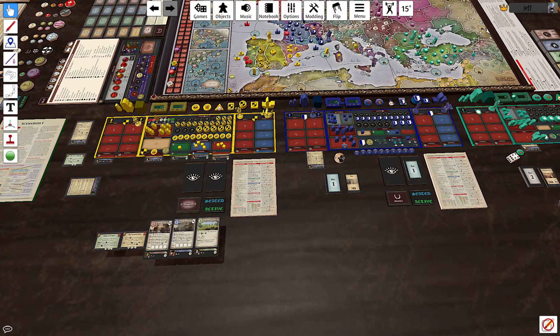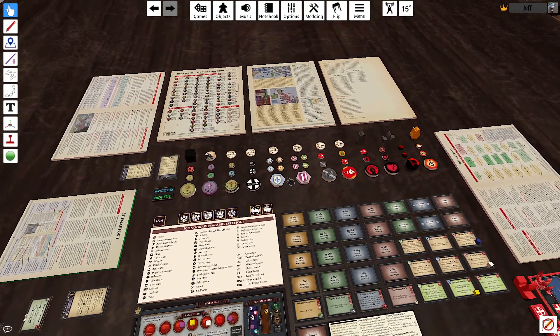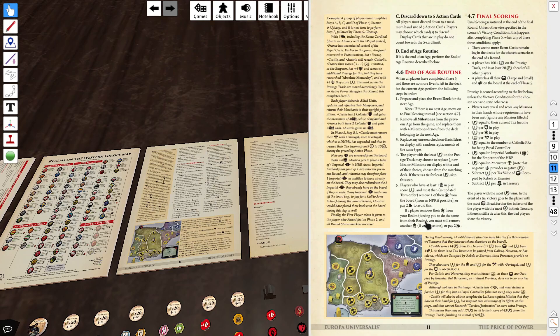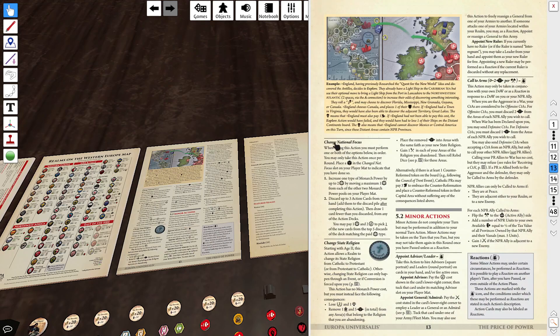If another player happened to have one — if you're playing player to player — they're going to discard them as they play them too. And so it's like, oh man, I needed that card. So why did he get all the luck and I didn't? Well, there is another rule. Let me get in here — we're going to go to our actions. This is going to be one of our basic actions, and it is the Change National Focus.